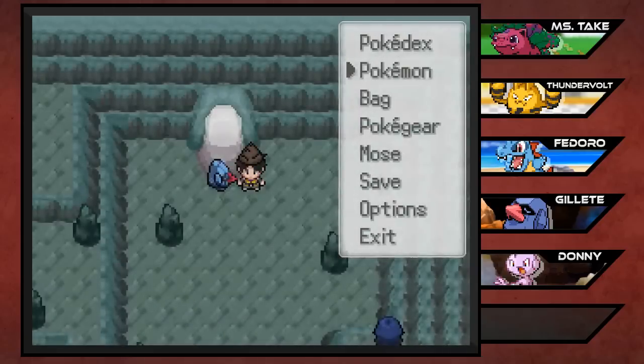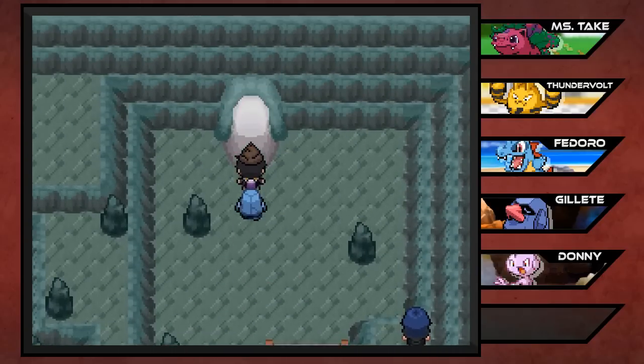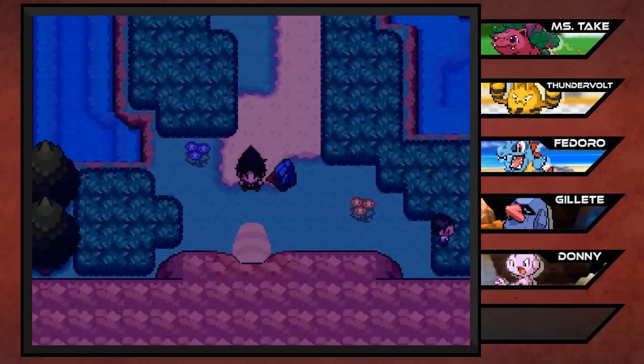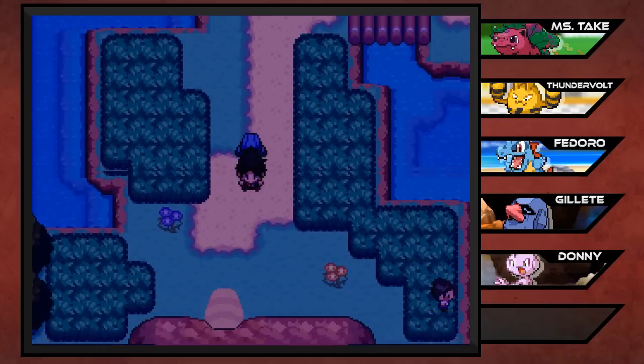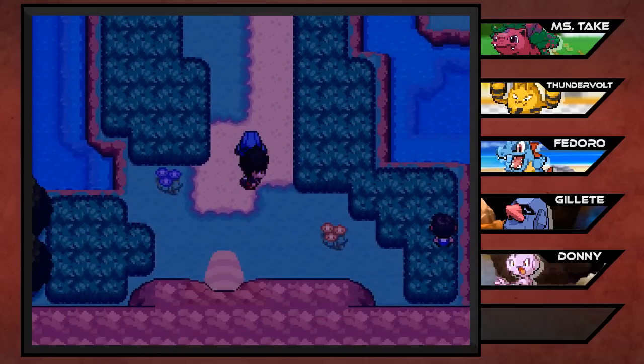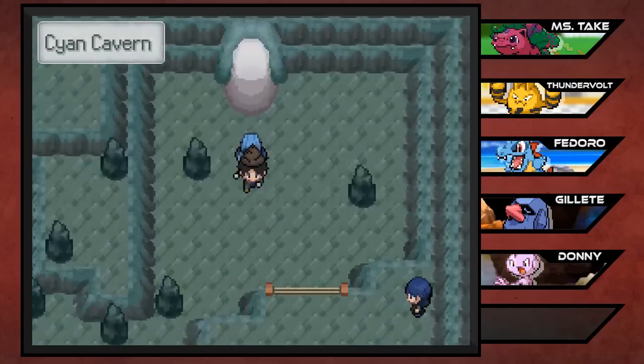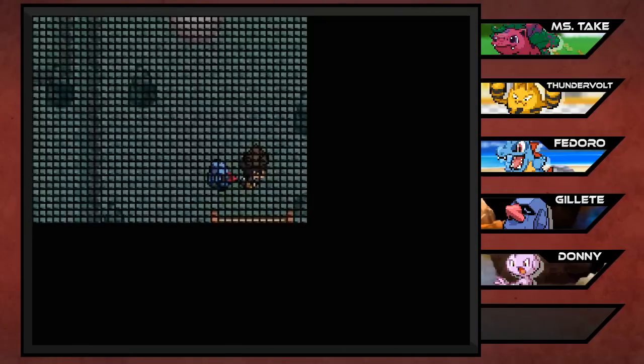So in today's episode we're going to be heading through this cave here. I think it's called Cyan Cave, and right outside of here is Route 2, which is what we went through last time. I just realized it's nighttime and you can't even see the poop hat - it just looks like big spiky hair. Anyway, we're going to be going through this cave and see what kind of Pokemon and trainers we've got here.